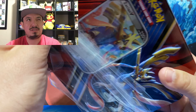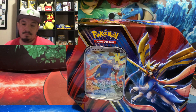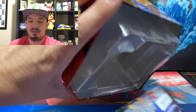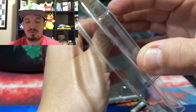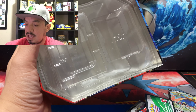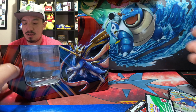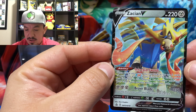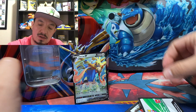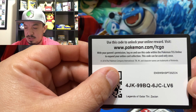The other tins have four booster packs, so this one has an extra pack. Let me confirm — yes, we have the Zacian V card right there, very nice. This is Sword and Shield number 18, and it's going to go into my promo collection.